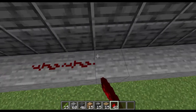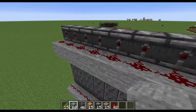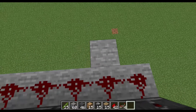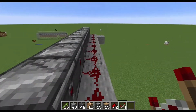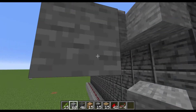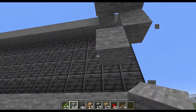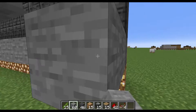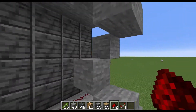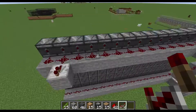We're going to place redstone dust down again. Then one block in from each side, you're going to place a repeater facing outward. From that, one block under it, one block down, you're going to repeat it so it's like a spiral staircase down. Then place redstone dust all the way down. Right here, you're going to place a repeater going towards it, and you're going to do the same thing on this side.